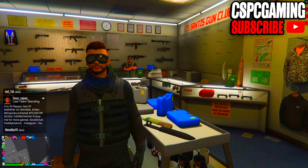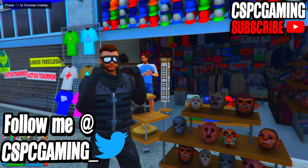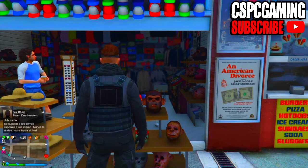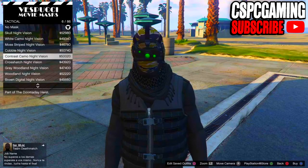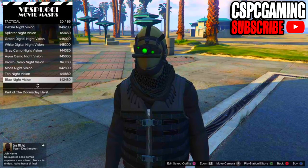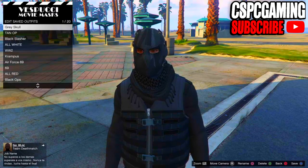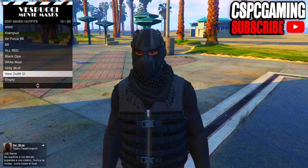Now make your way down to the beach and go to the mask shop. Once you've arrived at the mask shop, press right on the d-pad to browse the masks. Go down to the tactical section and look for a mask — scroll all the way down until you reach those types of masks. I already have the mask purchased; it's called the mono splitter spec ops. Once you have that, go ahead and equip it and save the outfit.